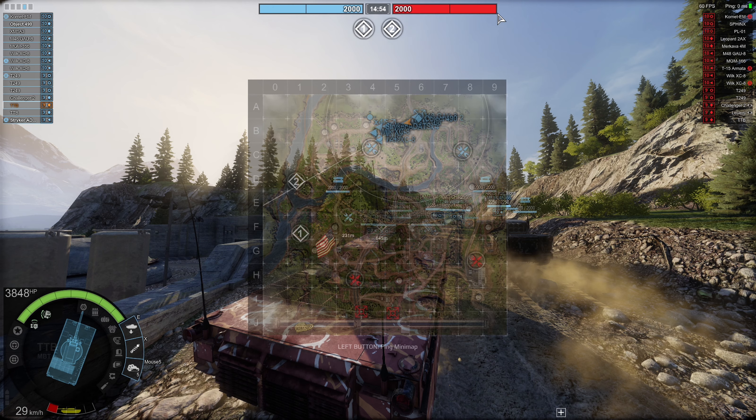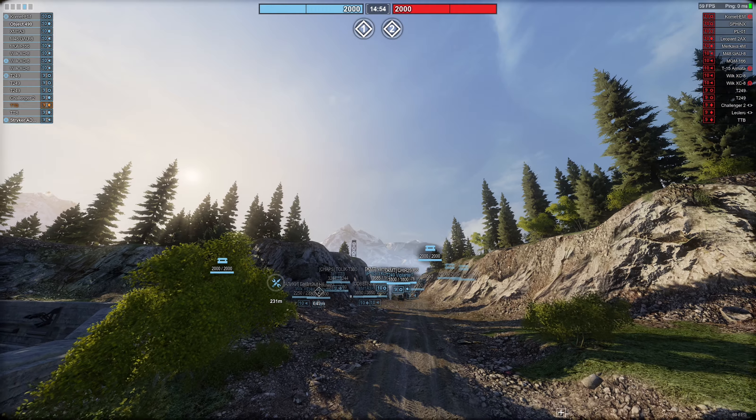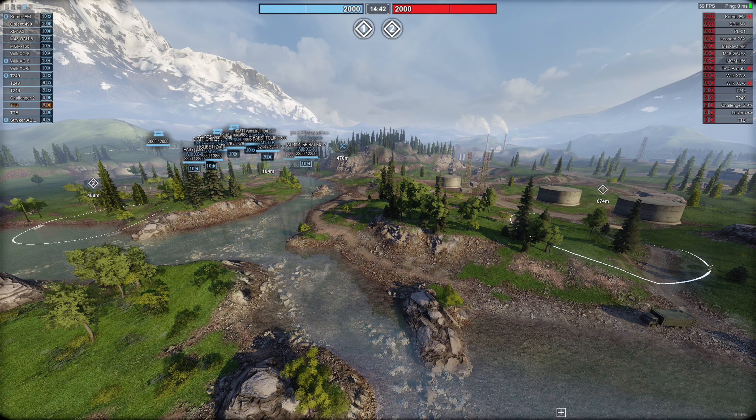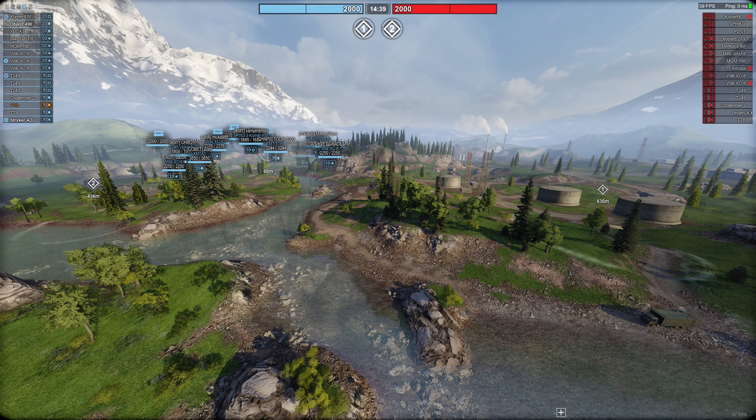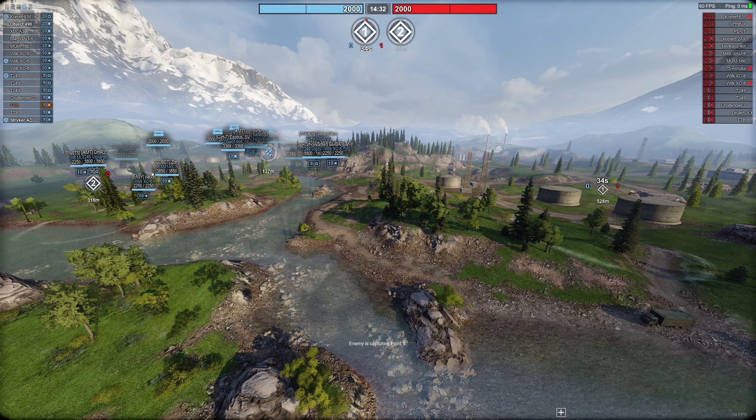Wir sind jetzt am Anfang einer Globs-Runde. Wir starten oben, die Feinde starten unten. Oben sieht man: wir haben 2000 Tickets, die anderen haben 2000 Tickets – kann je nach Karte auch mehr sein. Hier sehen wir den Balken: dieses Match hat zwei Phasen. Auf anderen Maps sind es drei Phasen mit entsprechenden Strichen. Im Moment haben wir Punkt 1 und Punkt 2 – auf der Karte zu sehen. Die gilt es einzunehmen, drin stellen und nach Möglichkeit dem anderen auch den Cap wegnehmen.